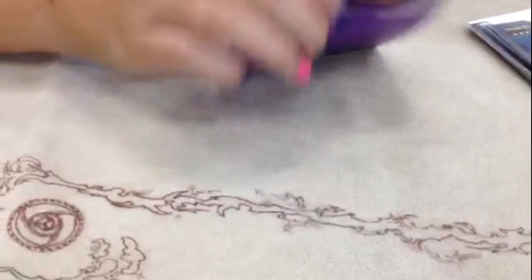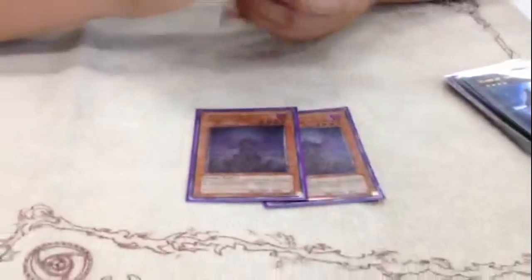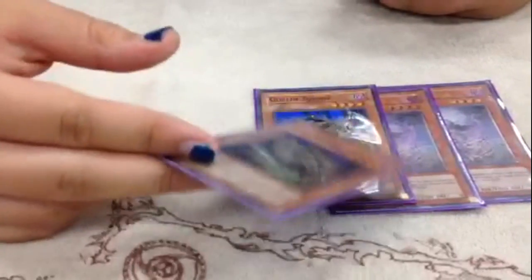We have 2 Zombie Masters — 3 gets kind of foggy, but it's one of your main cards to go into your combo plays. This card special summons another zombie. The thing about this card is that even myself, I thought after you stop this they don't have plays, but you just have an infinite amount of plays. 2 Goblin Zombies — one of the best floaters in my opinion. The fact that you can keep poking, and if they get rid of it you get to add something, it's just amazing.